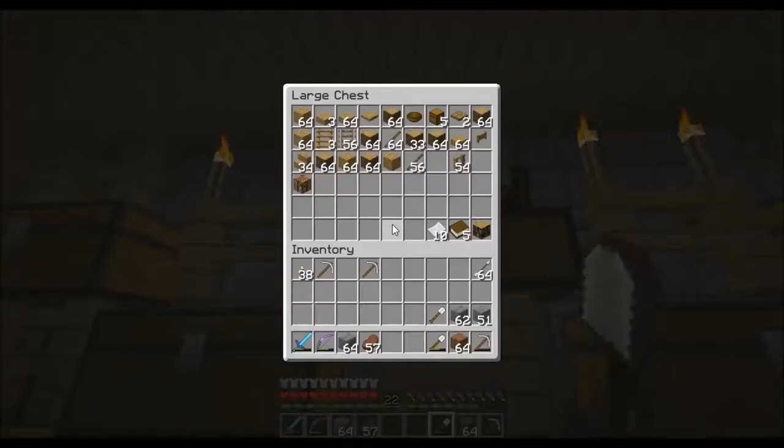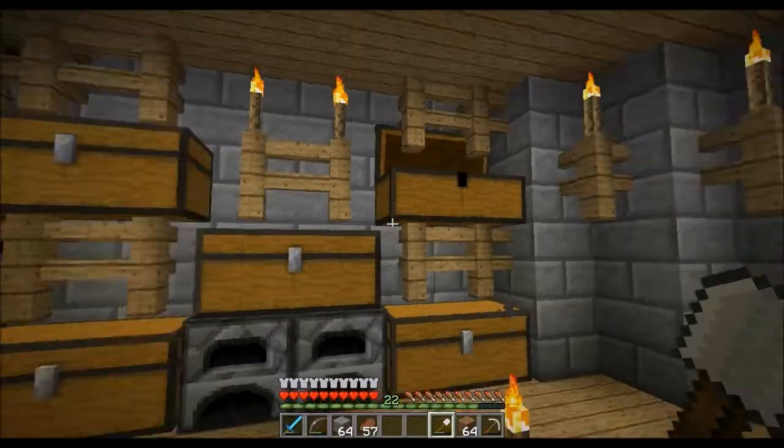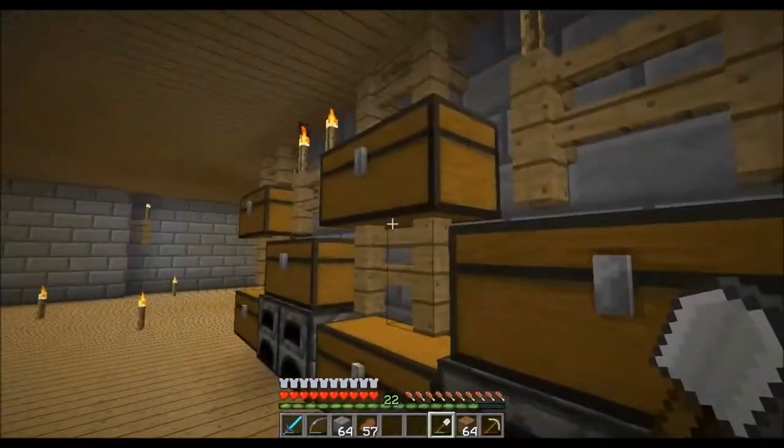We need some buckets — I think the buckets are in the farm spot. And then we need some redstone, which I think is in here. Yeah, redstone's in here, so we can just take a couple blocks. We need to bring the crafting bench.